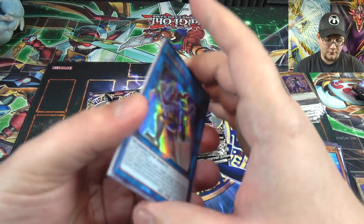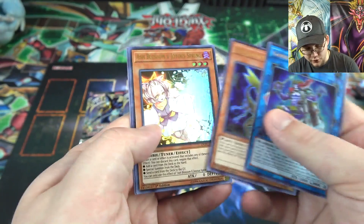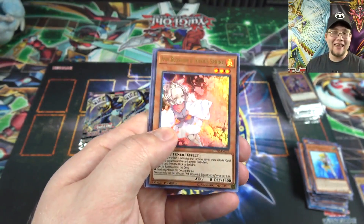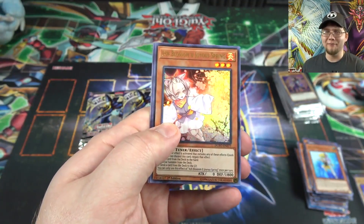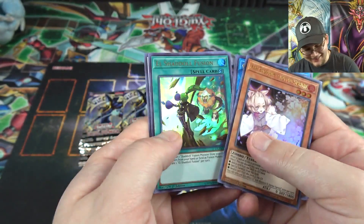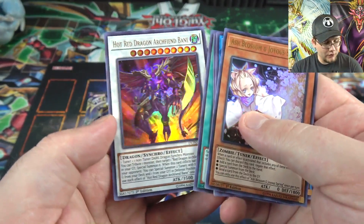Goki Jet Ogre, another one. Orphys Scorpio and Ash Blossom — there we are! I can't get it in my Kaiba case, fine — I'll get it out of Dual Power instead. The streak's not technically broken is it? I'll still use this card out of spite. El Shaddoll Fusion and then Hot Red Dragon Archfiend Bane — I don't think we've gotten one of those yet. Looks really cool.